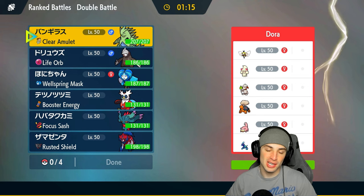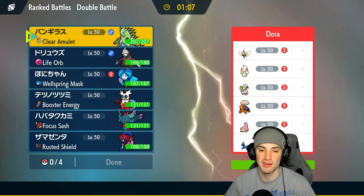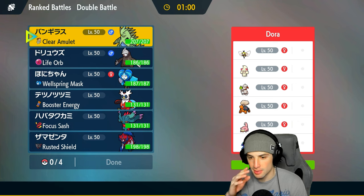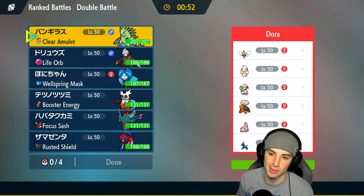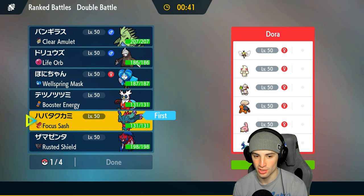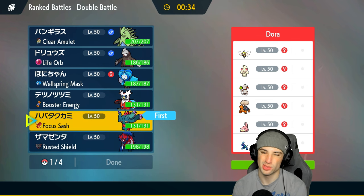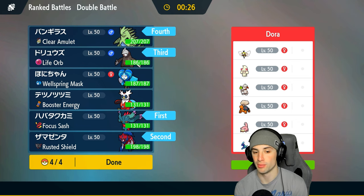Moving on to our final match — your boy is sitting two and oh, already guaranteed a winning record. We're going up against a Terapagos team, and this has got to be a Trick Room team. They've got Smeargle, Torkoal, Slowpoke which probably has Eviolite, and Capacitor — this is just screaming Trick Room with a Decorate Terapagos setup. Flutter Mane is going to be great for Imprisoning early on. Zamazenta with Wide Guard could also be good.